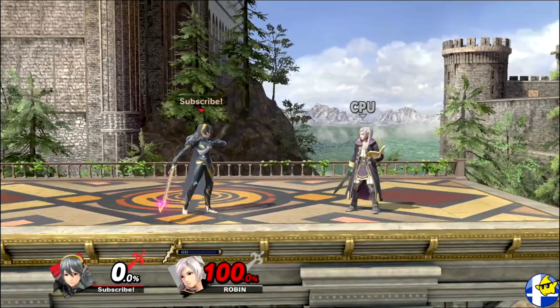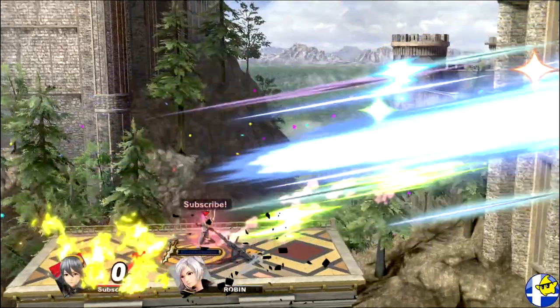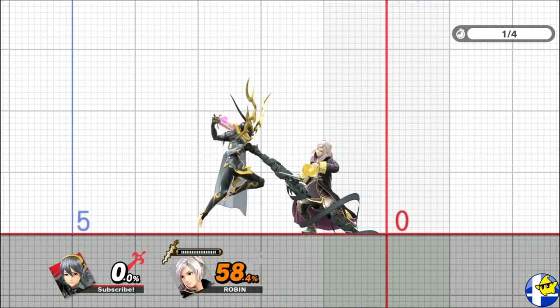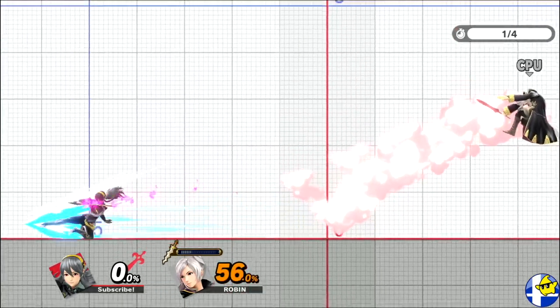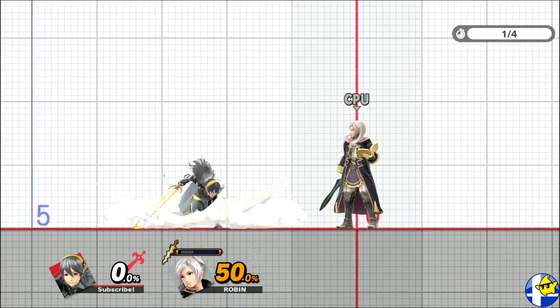If you're near the peak of your hop, you'll hit your opponent with either the sour spot or tipper, which is very good at killing off the side. And if you're closer to the ground, you'll pin them, leaving them unable to act until you pick an option. And once skewered, you have 4 options that can be selected with the control stick: forward to kick forward, backward to kick back, up to jump, and either down or wait a few seconds to cancel.